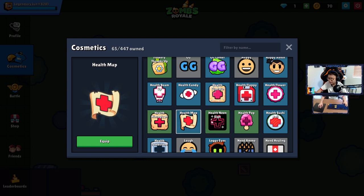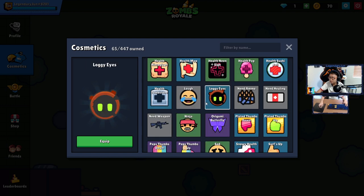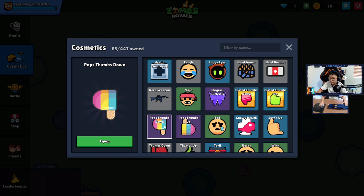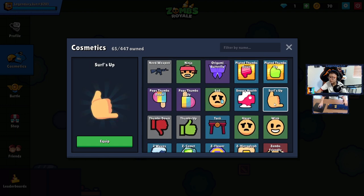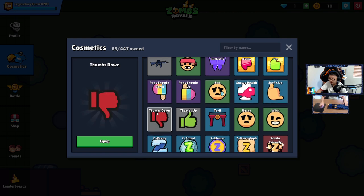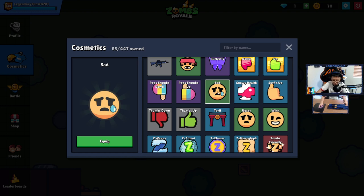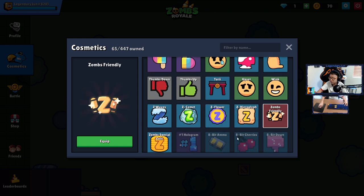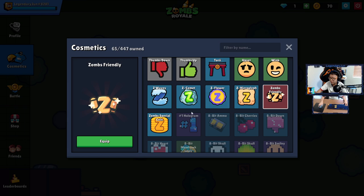Happy, Happy Rodent, Health Beam Up, Health Candy, Health Cupcake, Health Floppy, Health Flower, Health Hieroglyph, Health Map, Health Neon Sign, Health Pop, Health Sushi Roll, Health Tombstone, the Laugh, Loggy Eyes, Need Ammo, Need Healing. Ninja, Origami Butterfly, Play Thumbs Down and Up, Pop Thumbs Down and Up, Sad, Snowy Health, Surfs Up — I used to use that a lot but replaced it. Thumbs Down, Thumbs Up, Tori, Upset, Wink. The Wavy Z, Comet Z, Flower Z, Hieroglyph — and the Sound Friendly emote from the referral program, where if you share a link and friends log in you get rewards. Zoms Special Coin as well.